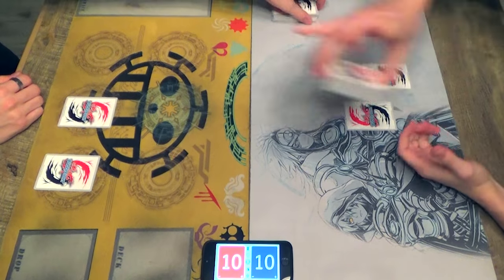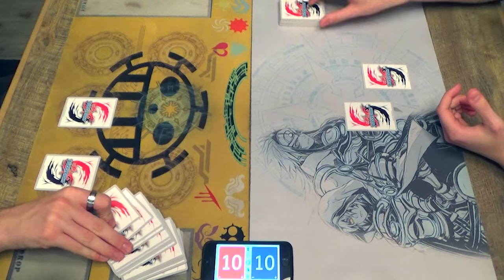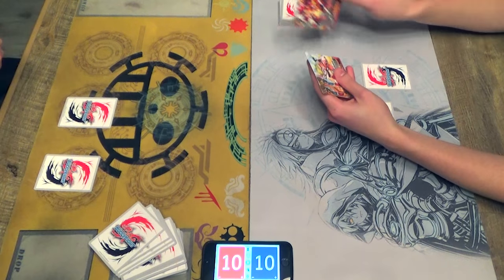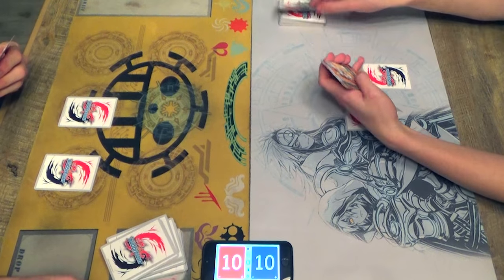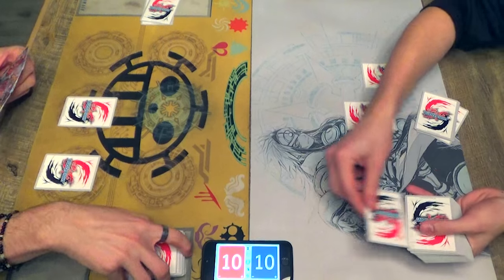Hey guys, we are playing with the Buddyfight Golden Buddybox Starter Decks. Ooh, this is a nice opening hand. It makes me feel happy. Nothing makes you feel happy.